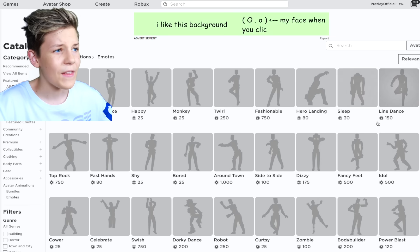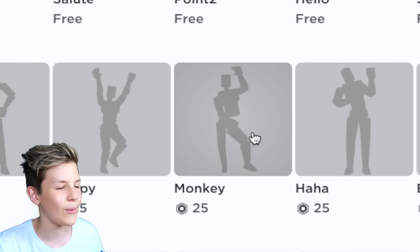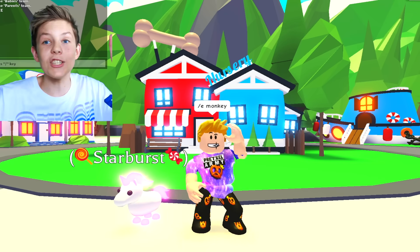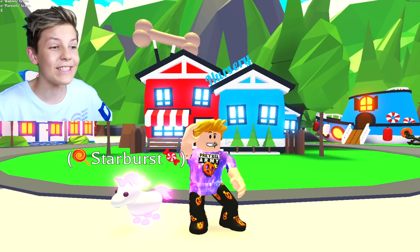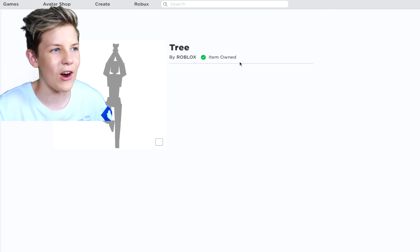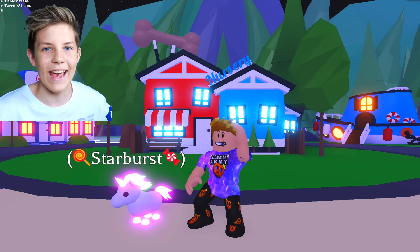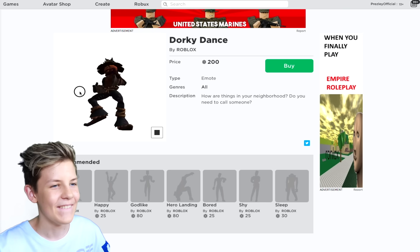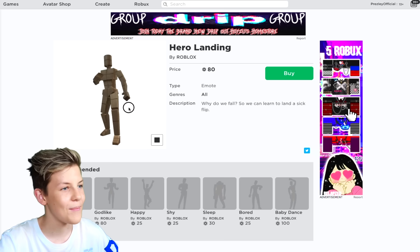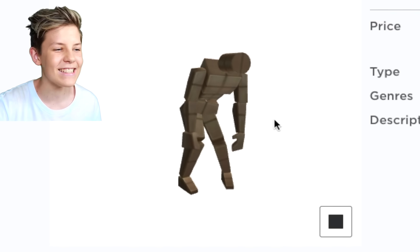Fashionable is $7.50 — there are some expensive ones but also some cheap ones, and some we can get for free. There's Monkey for 25 Robux — let's get it. If we do forward slash E monkey, we've got the monkey emote! I'm also going to get the tree emote. Item owned. When you get an emote and equip it in the Avatar editor, you have to leave the game and come back to see it. Let's take a look at the dorky dance — you do a backflip and then an awesome landing! That looks so cool. Let's buy this one too; it's only 30 Robux. Most of these emotes are pretty cheap.